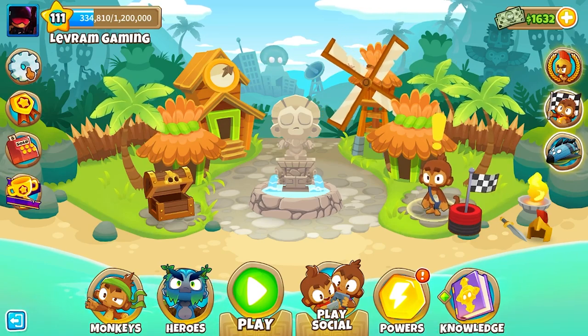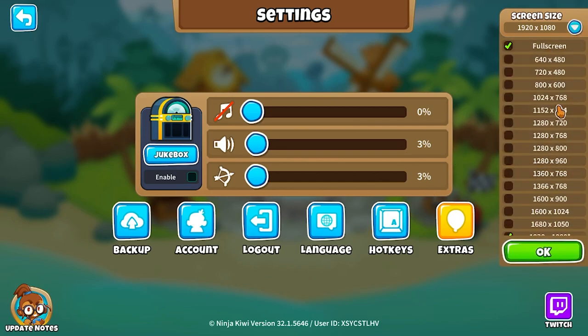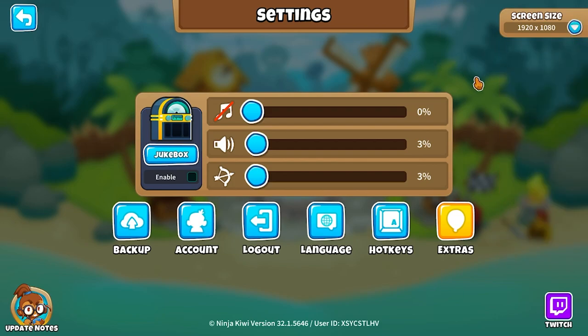Just below there we have our settings cog. You can view update notes and adjust your in-game volumes — the jukebox especially, I just disable it because I use Stream Beats. Shout out to Harris Heller for allowing everyone on YouTube to use royalty-free music. There's a screen size option in the top right-hand corner, and I actually play the game in a smaller window with full screen turned off. We've also got accounts and hotkeys here.